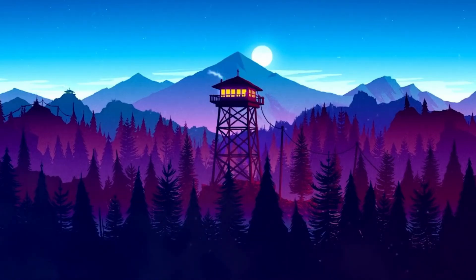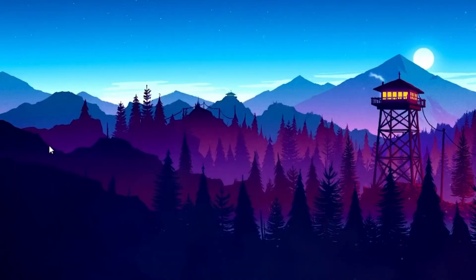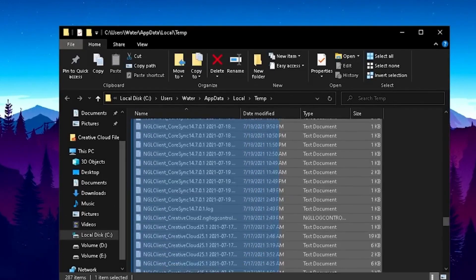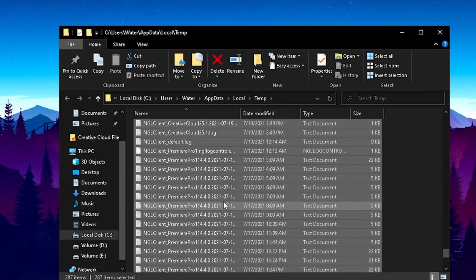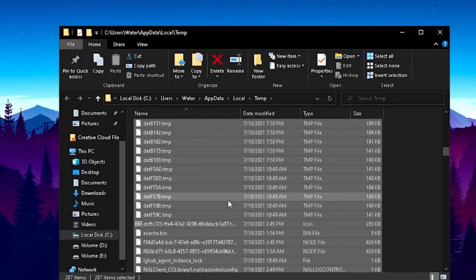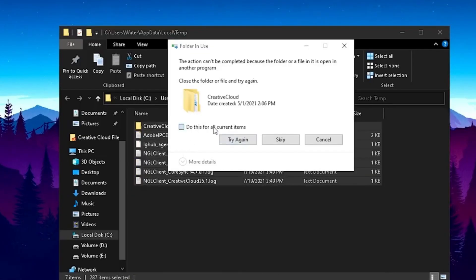All you have to do is go into your search and type in '%temp%' until you find this first file. Simply open it up, and as you can see in here we've got all the temporary files Windows saves over time on your PC. They're super unnecessary — things like old information for backups or updates — and what you can do is simply delete all of them.